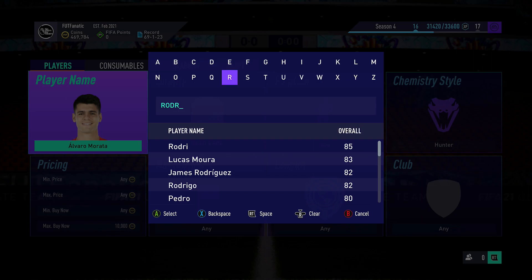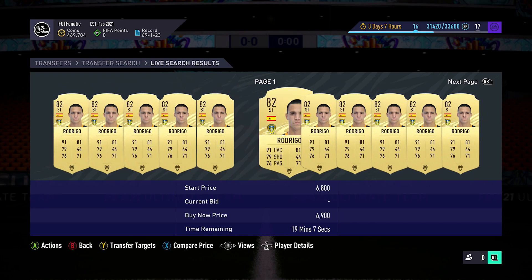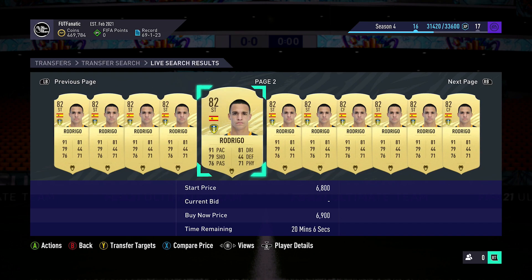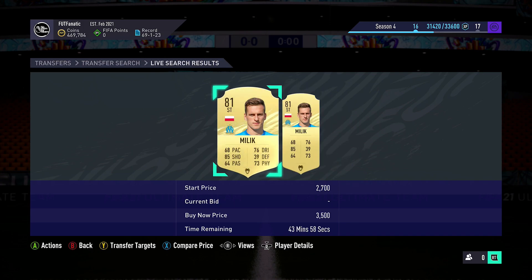Because you have a list of players on Footwiz, it only takes a couple of seconds to type a player in and search for the specific chem style. It'll probably take another 15 to 20 seconds to compare all the listings on the market, and then another 5 seconds to decide whether to buy or move on to the next player. You're going through things very, very quickly.